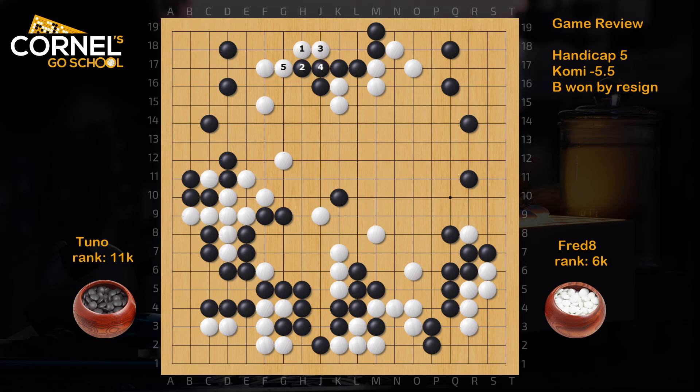This would be a good advantage psychologically — to kill that invasion. But every time white cuts, white should consider the atari and push, and this way black just lives big. The cut doesn't work. But this move threatens the cut, so when black connects, white surrounds everything. If black tries to connect, white can push first and then block — when black comes out, white can push again. There is no eye on top and in the middle there are lots of white stones waiting for black. Even if black connects everything, it might die in the center with a larger dragon. So this was white's big chance.